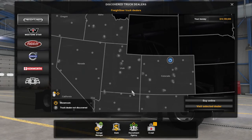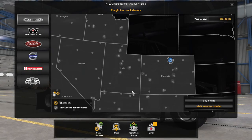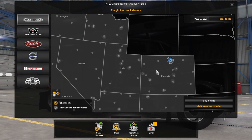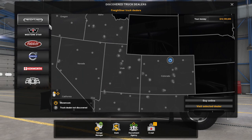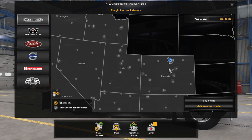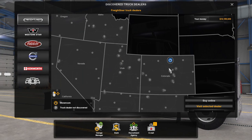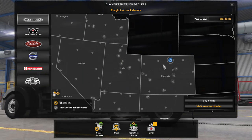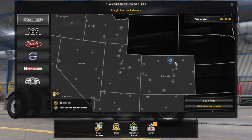Hello everyone and welcome to today's video. We have got an exciting one today because the Freightliner Cascadia has finally arrived to American Truck Simulator. They first teased it like probably more than a year ago and it is finally here. I am so excited, and I am sure a lot of other people are too. So let's go ahead and jump right into it.